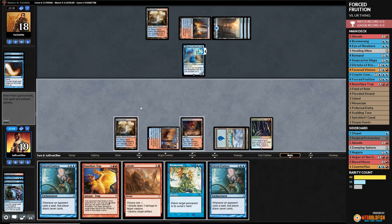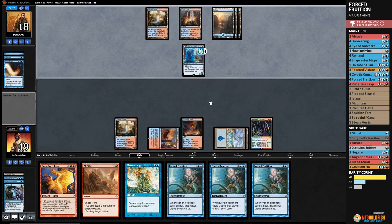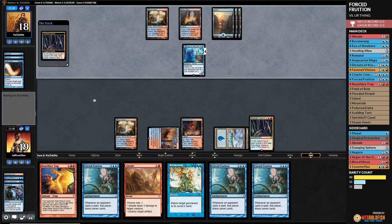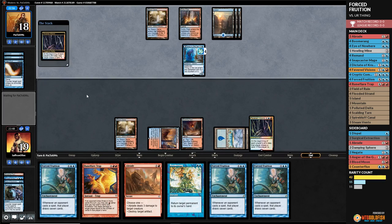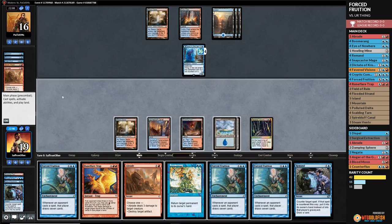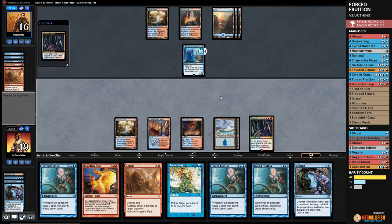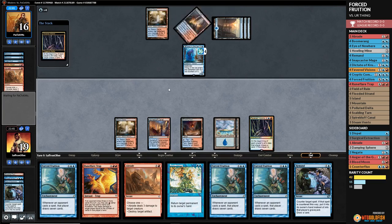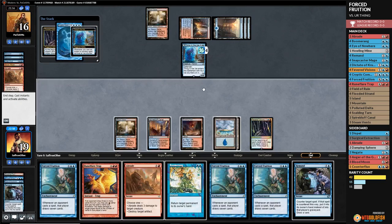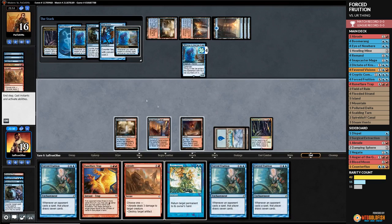We draw — that's arguably too many Forced Fruitions in hand. Opponent taps and untaps, we pass, draw, take some damage. Opponent has Blood Moon — that's not good. Opponent tries Cryptic to bounce Fevered Visions. We try to Remand the Cryptic — opponent has Spell Snare. Boomerang the Thing in the Ice instead. Opponent does have all the counters, that's for sure. Cryptic unfortunately resolves; we draw a land.